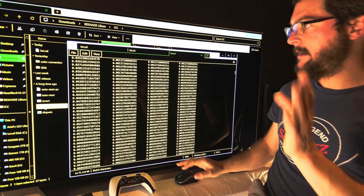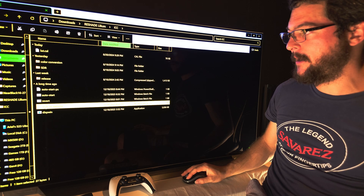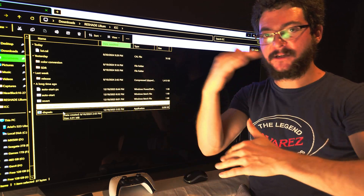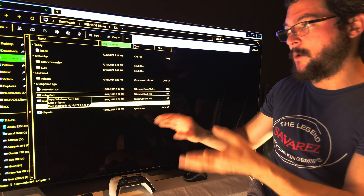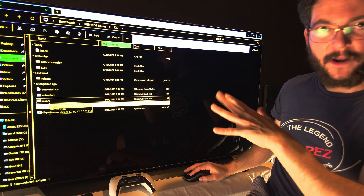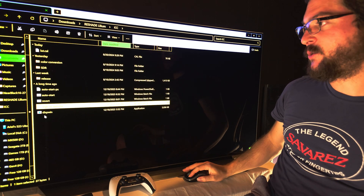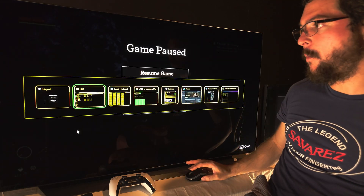Then double-click the 'sRGB to Gamma' file — a window will pop up and disappear. That's it. Whenever you open a game that looks washed out, just click it once and you don't need to touch it again unless you restart. If you want the fix to persist across restarts, click 'Auto Start' so it applies every time Windows starts. Just make sure you don't move the folder.